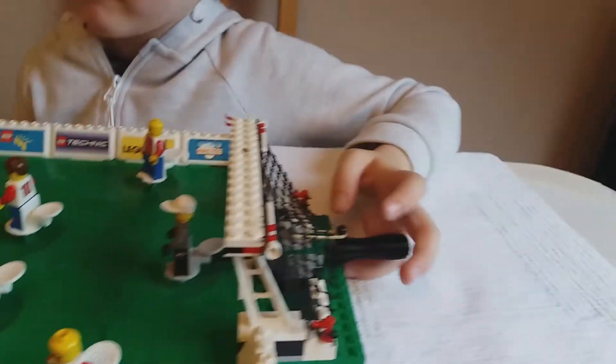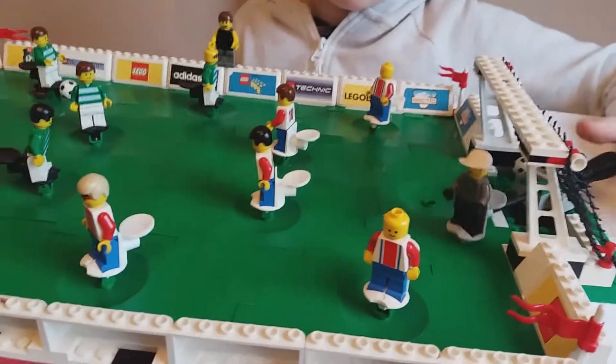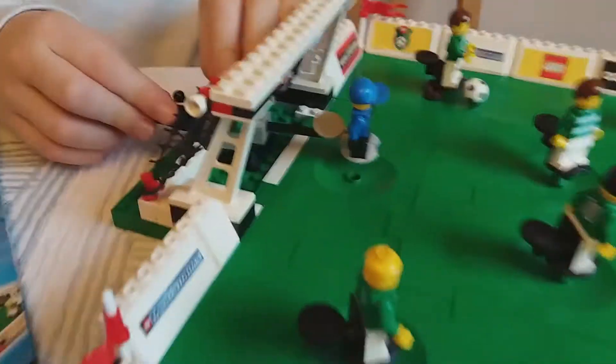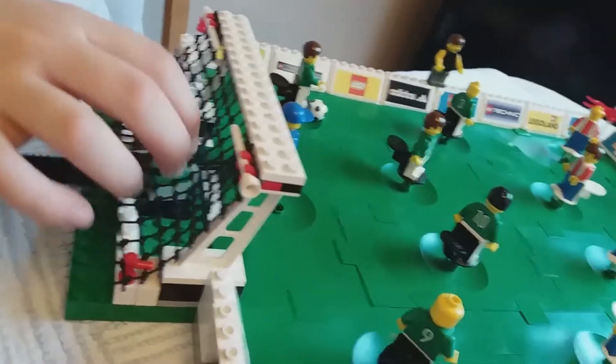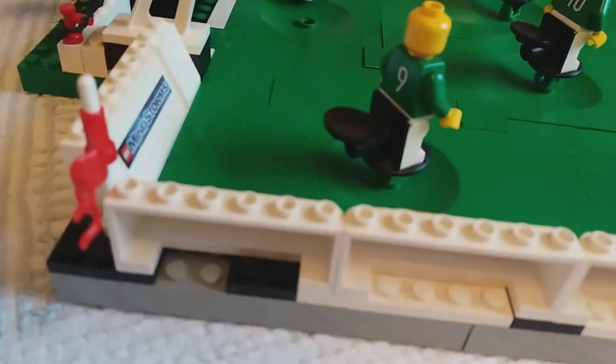You can also build up the sets to make a whole stadium. Under the goal here there's a bit of elastic band — that's how it pulls out; that's how you pull the goalie back and he flicks forward to kick the ball. These corner flags are really annoying, they come off all the time.